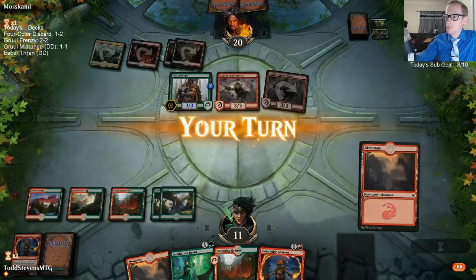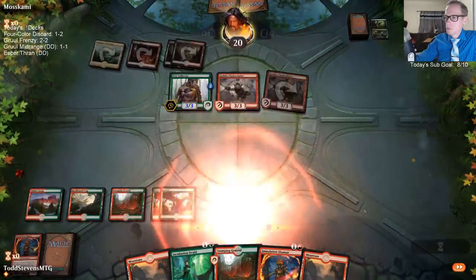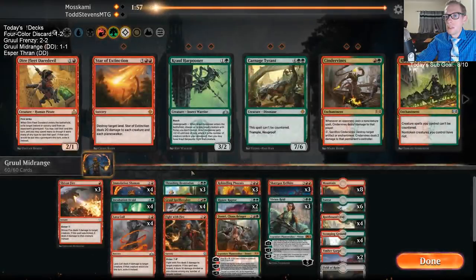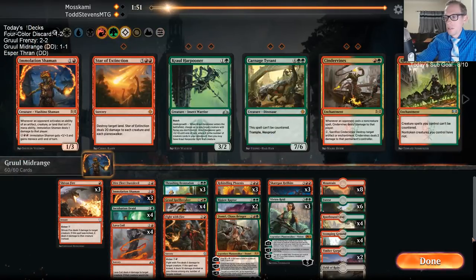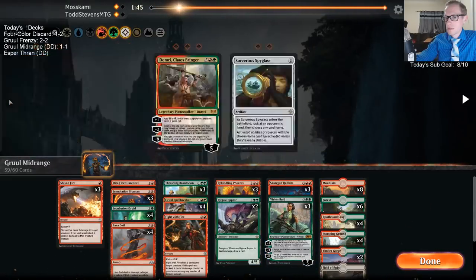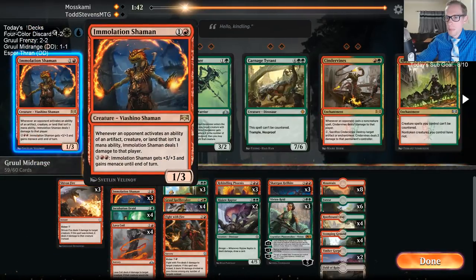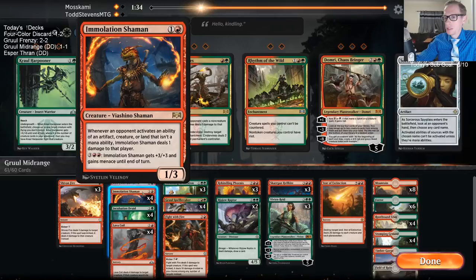They had another Chain Whirler. Yeah, that Statue has just been incredible. I guess I need to be playing around it a little better. Let's get this Daredevil in here. Maybe I can Star of Extinction on the play and get to seven and Star of Extinction.